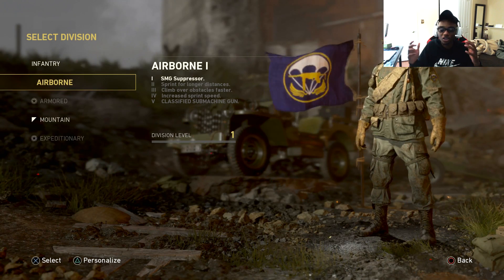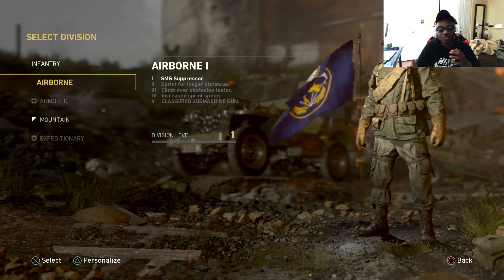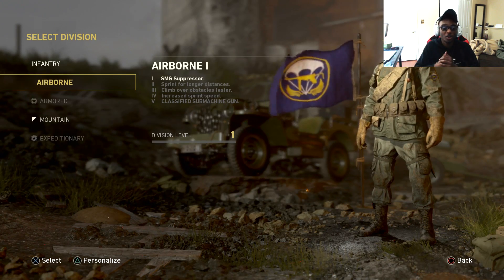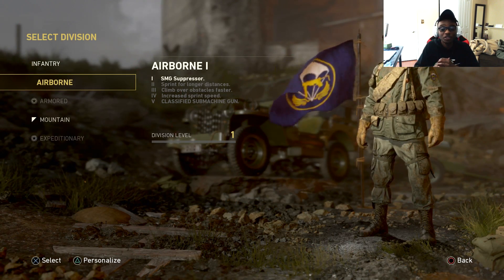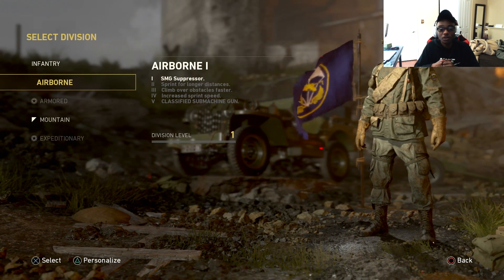It also comes stock once you level these all the way up — they all come with your character all at once, which is a nice addition. Airborne specialist level four gives you increased sprint speed, enabling you to run faster.